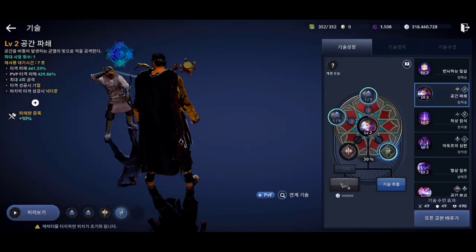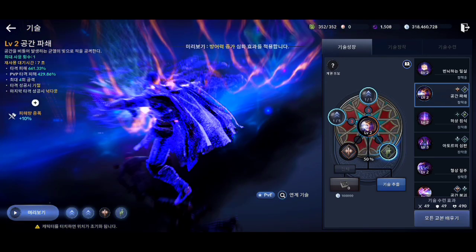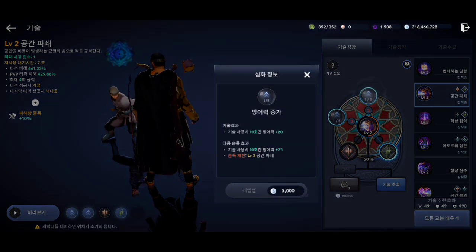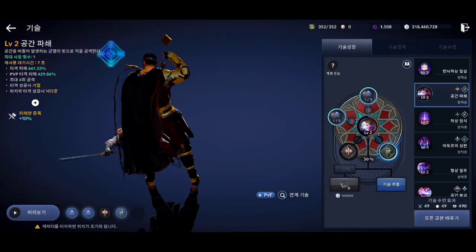This is the second skill for the Sage class. This is another skill to be used in PvE, especially in farming. It does daze on the first hit and knockdown on the second hit. This skill has 2 effects: the first one increases defense by 20 points and the second one inflicts bleed on the enemy.